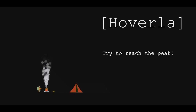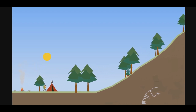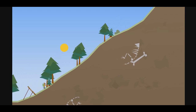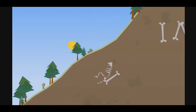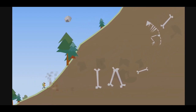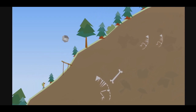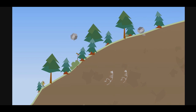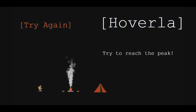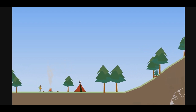We're playing Hoverla. Try to reach the peak. The graphics are beautiful. So I just started placing things — we probably need to stop these rocks from hitting our runner. These graphics are really, really pretty. So far so good. No no no — catch him! We didn't get there because of the rocks. It's a very simple game but I quite like it.